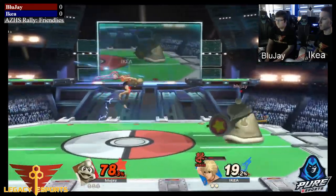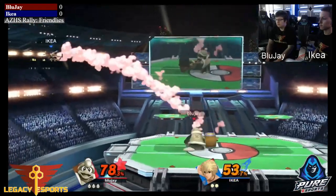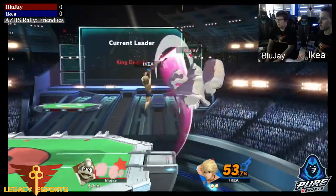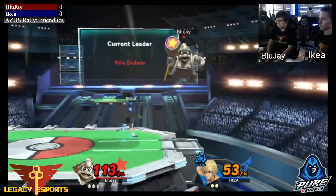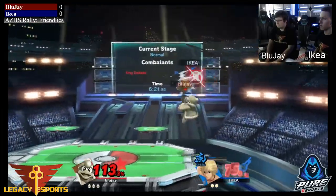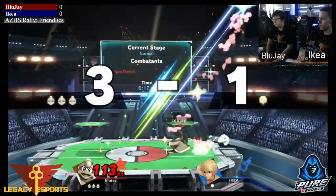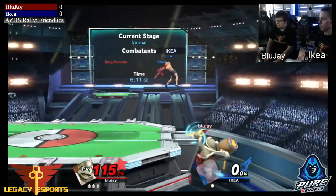Especially because as long as he gets a couple hits, he can build a really big lead since DDD does so much damage. Gets a nice charge attack there, bringing it to nearly a full stock lead. Up B coming out from Shulk creates an edge guard situation; he puts on speed to get in, but gets hit by the up B into up air — that's going to be the stock, 100% off the top with the side B from DDD going into up air.